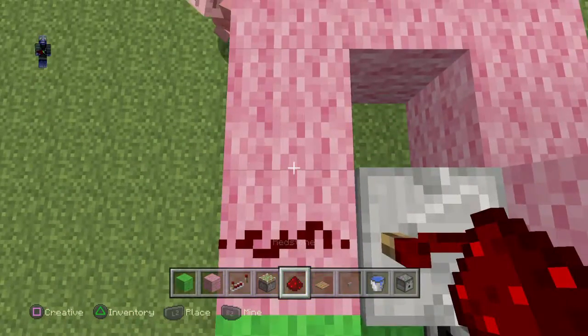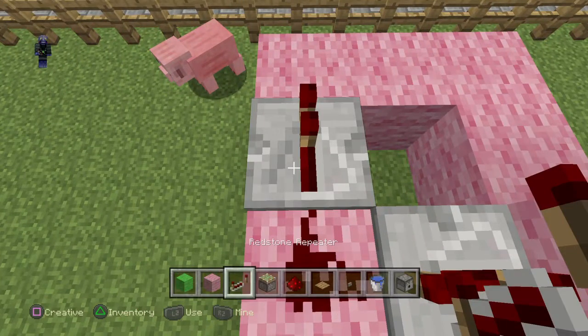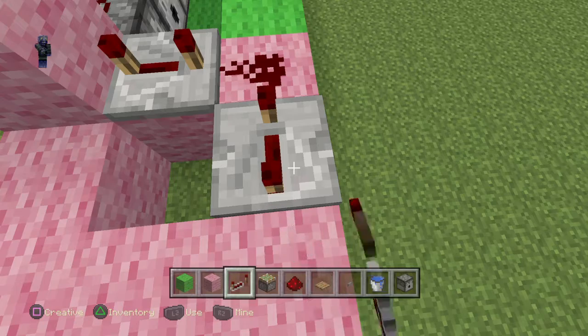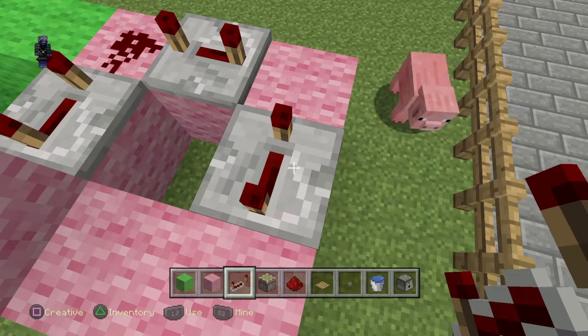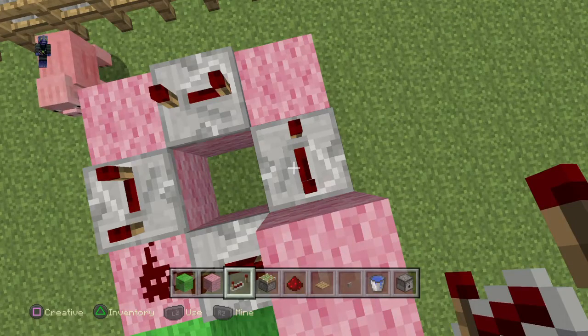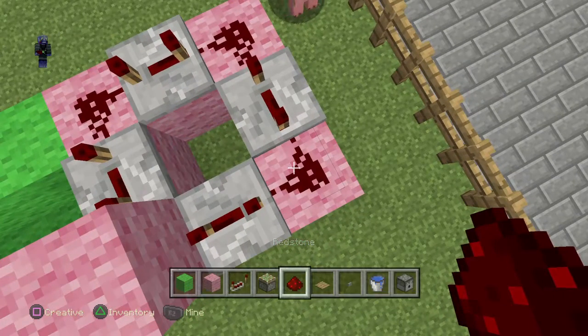Do it exactly how I'm doing it. It's kind of confusing, but this is how it looks. Do it like this, and like this, and finally like this. It should be looking like this, and now you want to put redstone in each corner.